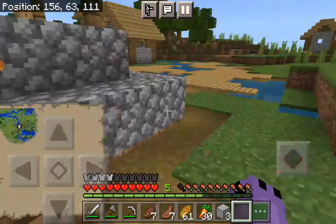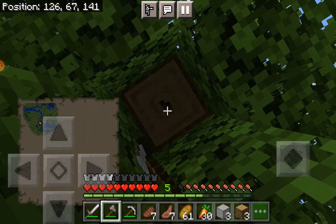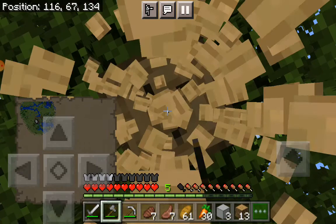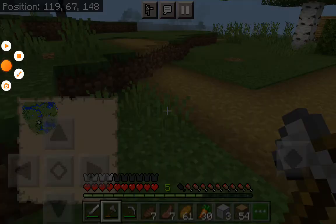Now we're going to chop down some wood. If you're wondering how much oak logs it takes to make a stack of planks — it is 16 oak logs to make one stack of planks. But you'll need a lot more than that if you want to build a house; you're going to need like maybe two and a half stacks. So I'll gather some wood and I'll see you guys when I get some.